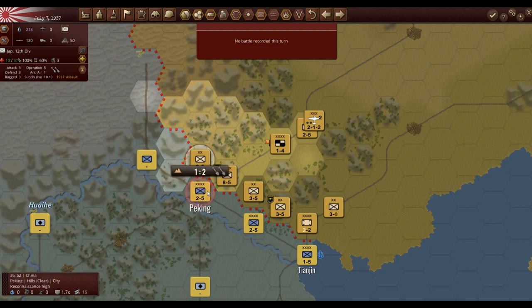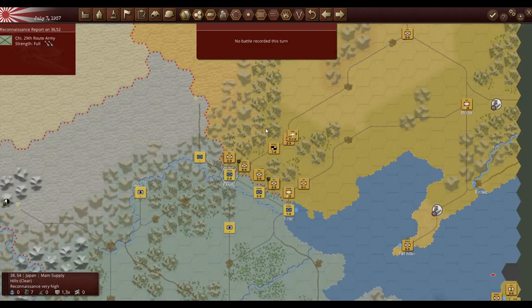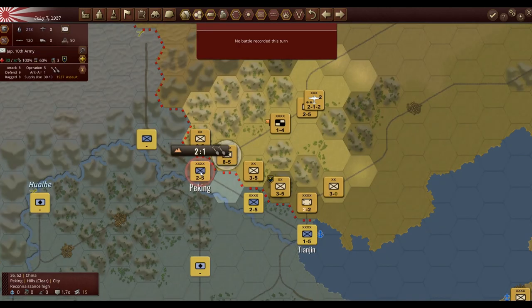There are a couple of things we can do with a unit: move, attack, defend, or repair. Defend gives you a defensive bonus if the enemy attacks, and repair lets you heal. Now the attack odds shown — for example '2 to 1' — this is not damage like in Panzer Corps or Unity of Command. This is essentially the odds of a successful attack. Currently at two to one that's about a 66% chance of success. In the manual it says you shouldn't attack if you have less than three to one odds.